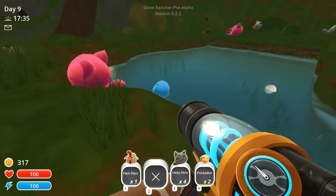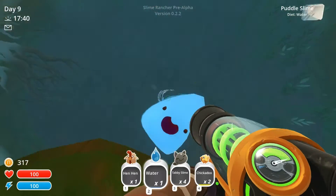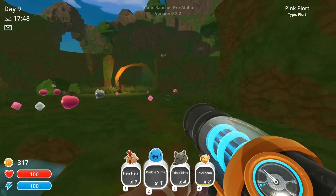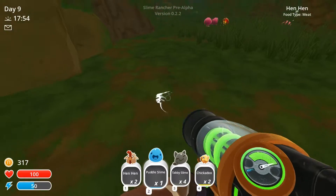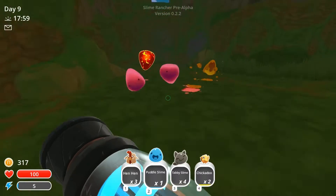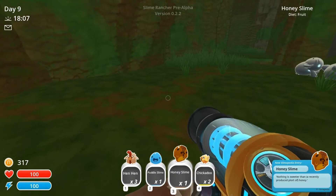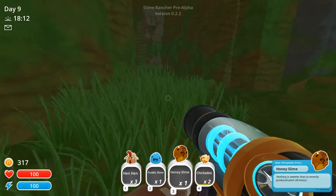There's the puddle slime. I can't grab you, can I? I got it — puddle slime! I wonder how much puddle slime plorts are worth. There's more of those explodey dudes. Hens, you come with me — avoid the explodeys. What the heck is that guy? Tabby slimes, you're taking a side. Honey slime! Awesome — that's my first ever honey slime. Nothing is sweeter than a recently produced plort of honey.